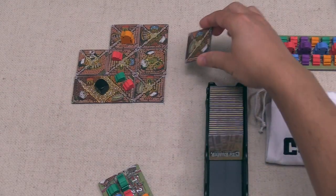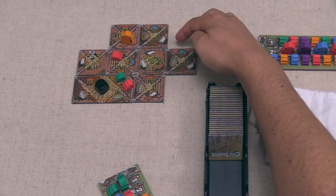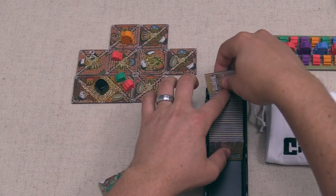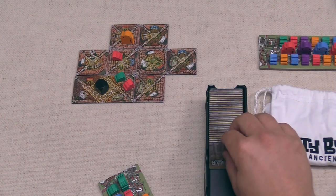The black player places a tile — this large district is still not complete but much closer. They discard both tiles and draw three more, so they're probably digging for something in particular to close this district.